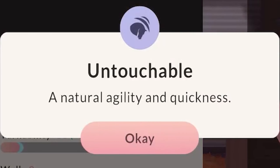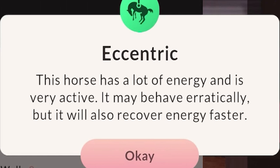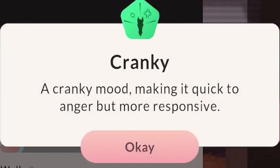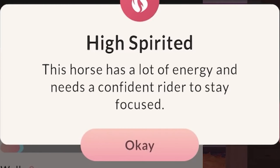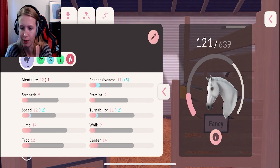Fonzie's personalities: Untouchable, natural agility and quickness, untouchable - is that good? Eccentric, alert, but she's cranky as well. Wow, it must be a mare thing - I should not say that! And high-spirited. So, very good horse with good potential. Love her.